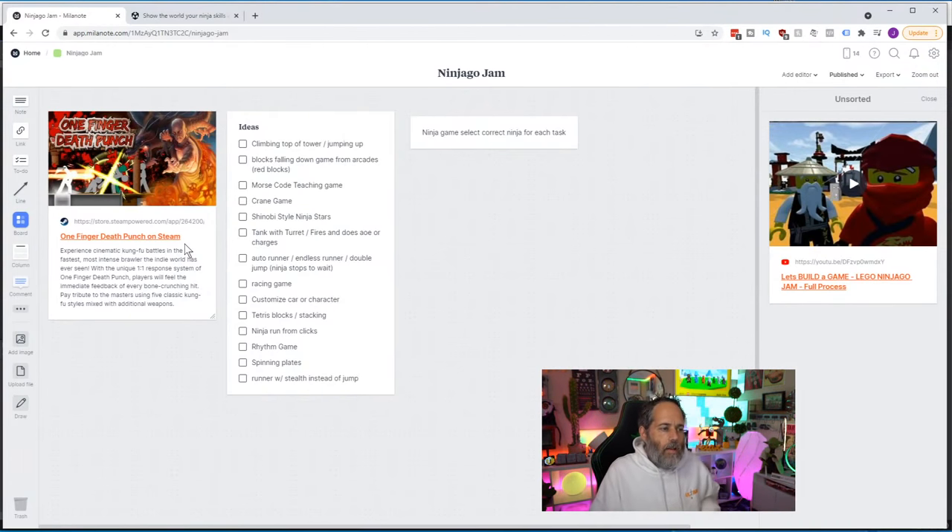I've got a list of ideas here. There's a task list, and then one finger death punch that Jason Story recommended as a good inspiration — it showed a pretty fun game you can build with a pretty complex setup using a single button. But as I think about the target audience, I think it's probably overkill. It's not going to work well for the people who would be playing this game.